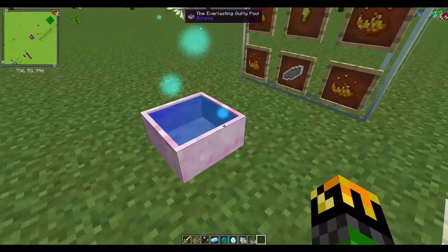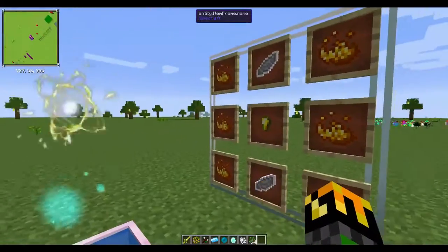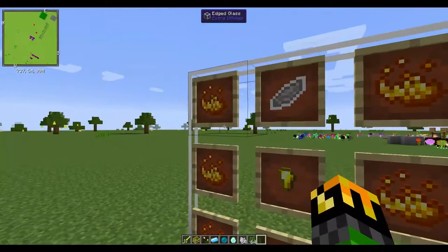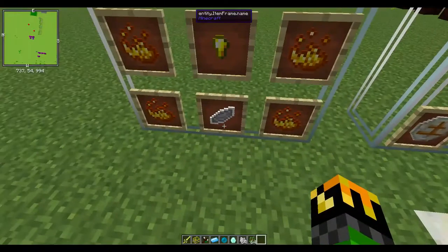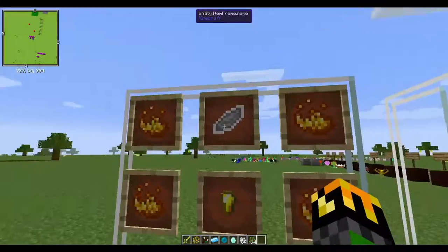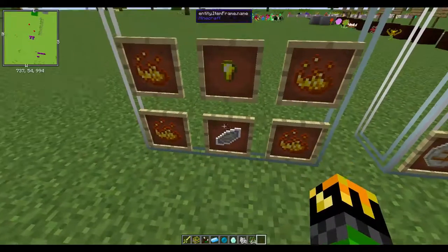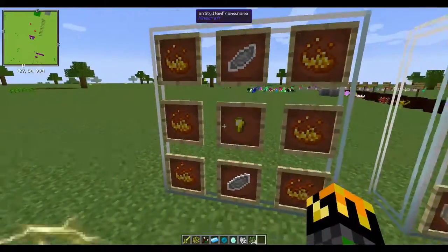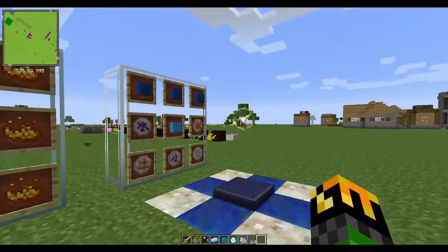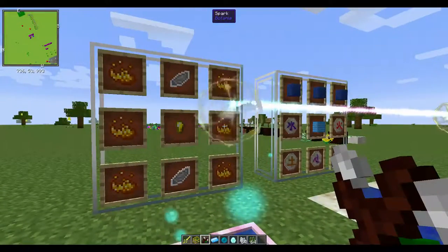Now to get Mana from a Mana Pool to the plate, you need Sparks. To make the Sparks, you need 6 Blaze Powder, 2 Mana Petals of the same color, and 1 Gold Nugget. The 2 Petals are supposed to be all the same color, and you need 2 of these, so you just duplicate this recipe to make the Sparks. And when you place them down, they automatically link up.